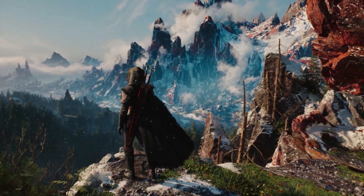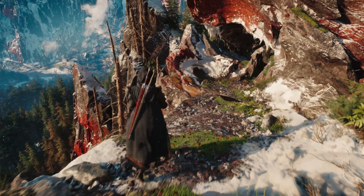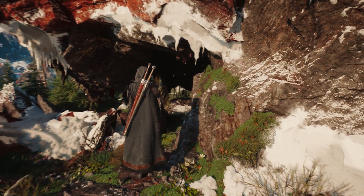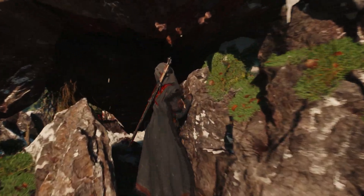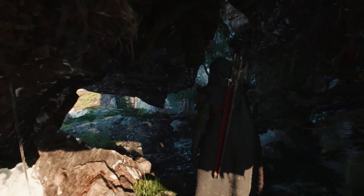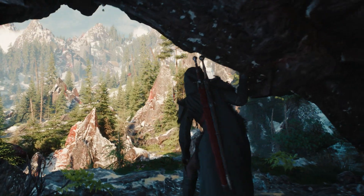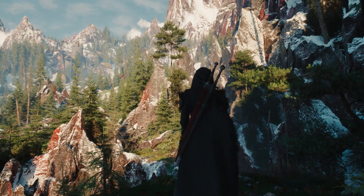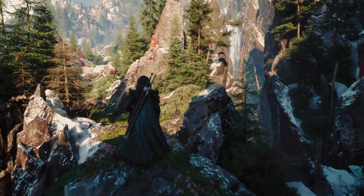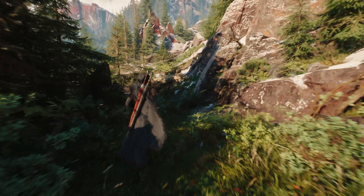This is a technological showcase set in the world of The Witcher 4. What you just saw, and are going to see now, is running on a standard PlayStation 5 at 60 FPS with ray tracing. So in the game, you'll be playing as Ciri, a professional monster slayer, a Witcher. She explores the world and hunts down monsters for coin. The region we are in is called Kovir, and you'll get to explore it in the game. Right now, Ciri is investigating a monster, and after gathering new clues, she is heading back to a nearby village.